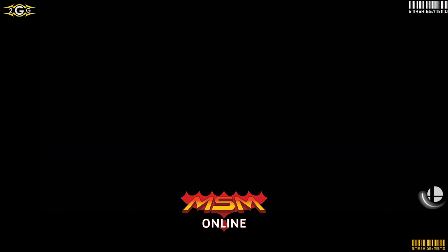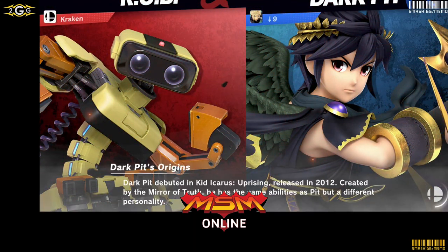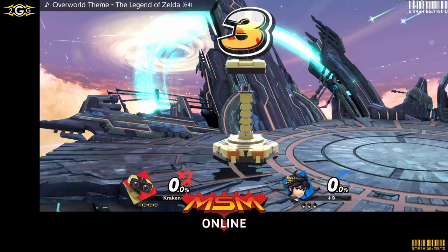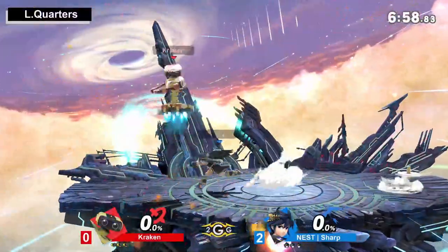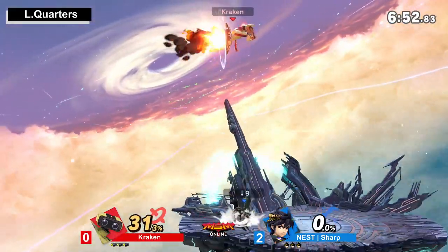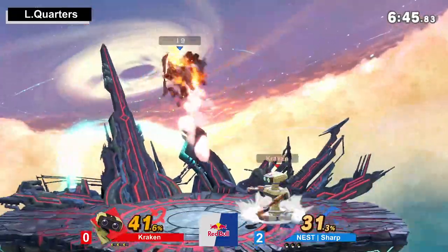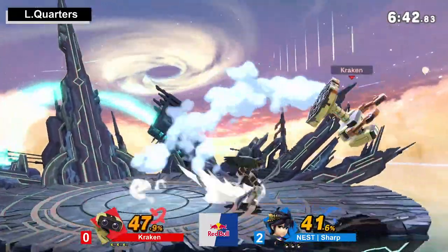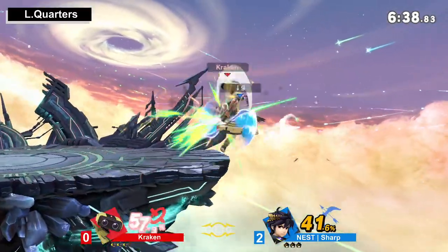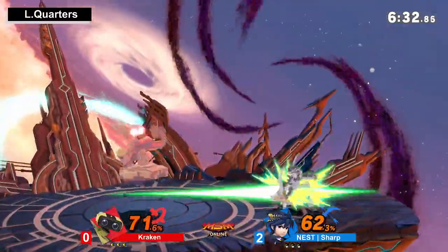Wait, is that cheating? He's going Dark Pit. Still a character, man. That side B is built a little bit different. He's an echo character — basically the same thing. It's not exactly the same character, but the Pit worked out really well, so he's like, might as well just go Dark Pit. If it works, it works — he did look pretty good by the end of that.